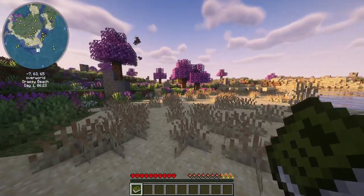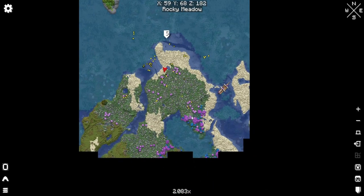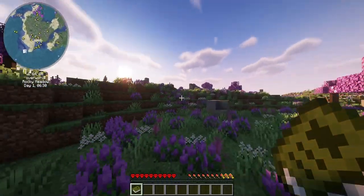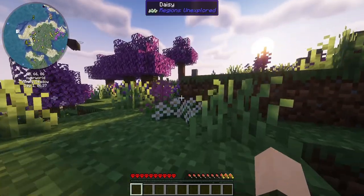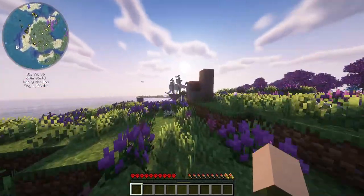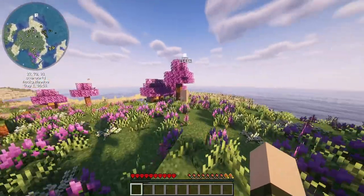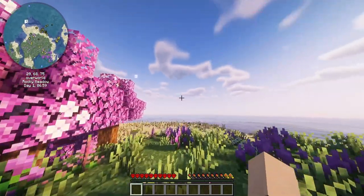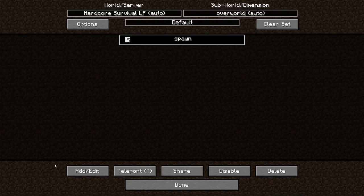Are we on an island? This is Zero's minimap. Rocky meadow — that's the biome I was looking for. This is just a book for Alex's Mobs. I hear lava, which is kind of concerning. Those are not nice people over there, so we do not need to go over there and die on the first day. That's an old waypoint.